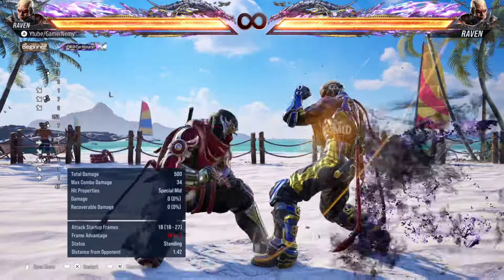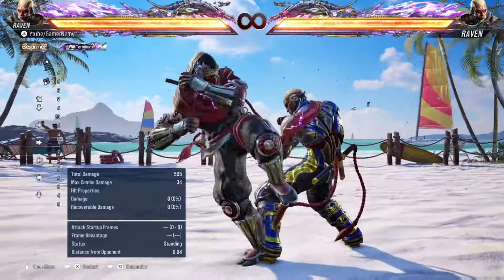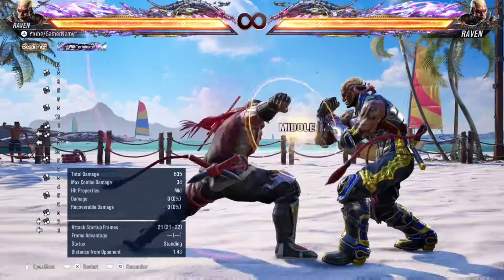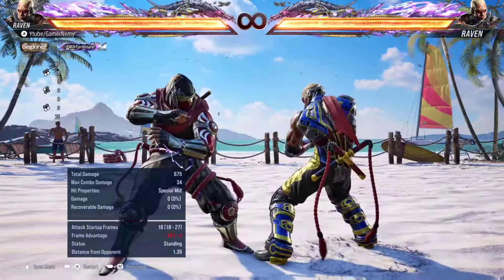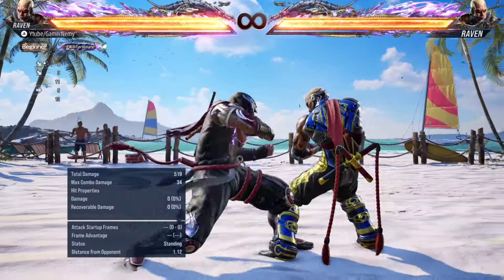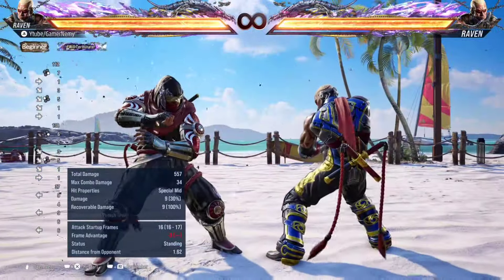First let's talk about how Raven's Heat works. Raven has clone moves — his purple clones are in neutral, or at least when he is not in Heat. Every single clone move that Raven has is minus 14 on block. They are all unsafe at minus 14 except his Backswing Blow, his back 1+2, which is minus 15 on block so it's launch punishable. This does not include moves such as his parries — those are just parries, they don't count as attacking clones.